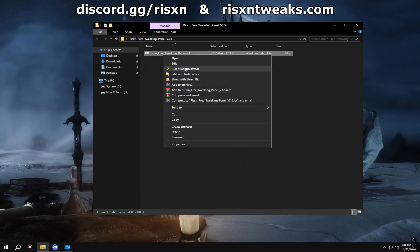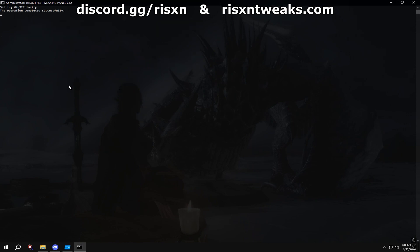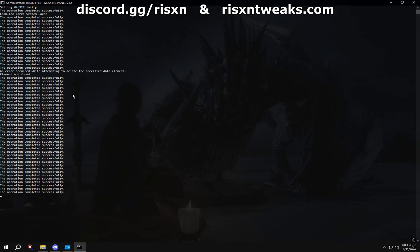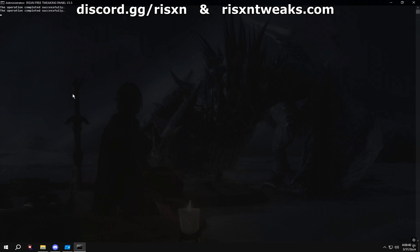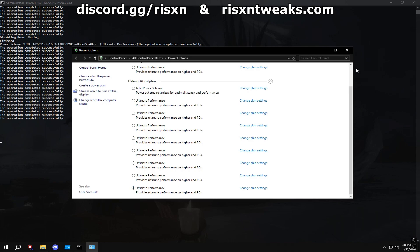After that's done, right-click and hit Run as Admin. Once it loads up, type in A. When that's done, type in B. Once this window pops up, hit Ultimate Performance. If you don't see it, click Additional Plans, then click Ultimate Performance.